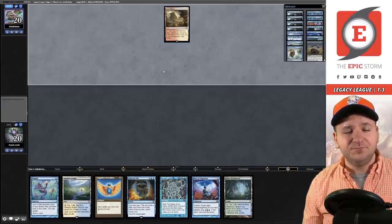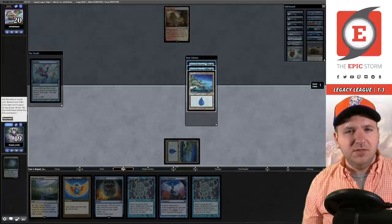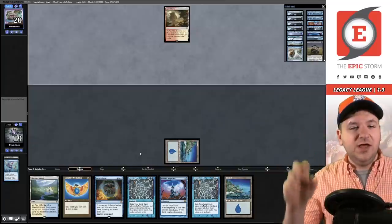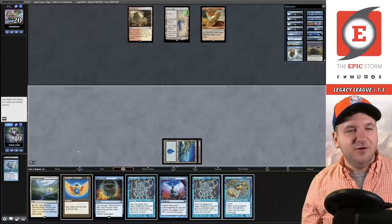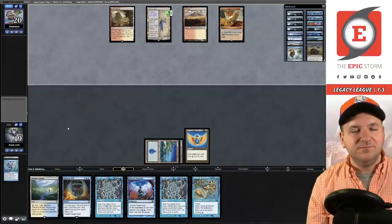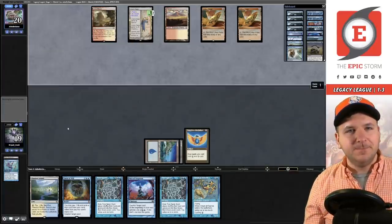Opponent is Jared Mesa — I think this is Painter. We draw another Time Spiral and cast Ponder. I keep the Cloud of Fairies on top — with Sapphire Medallion those Cloud of Fairies represent going off Low Tide with Time Spiral. We play Sapphire Medallion and pass. Opponent plays Urza's Saga, then Lotus Petal going to three cards in hand — just passing.